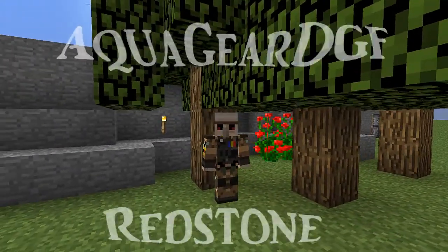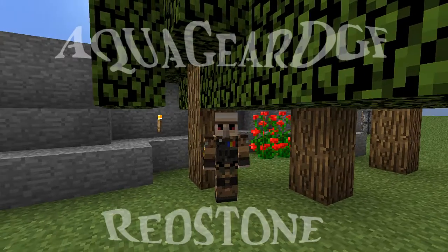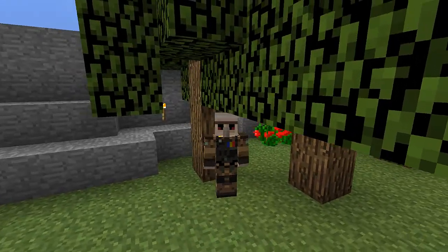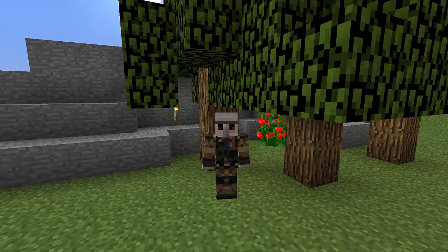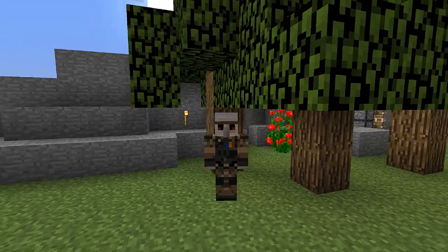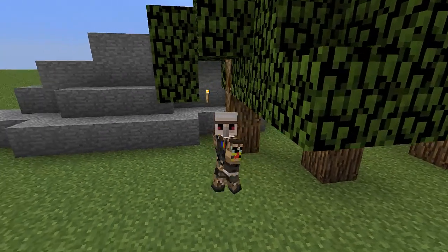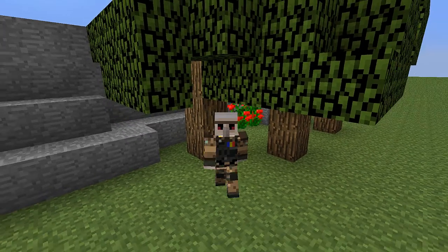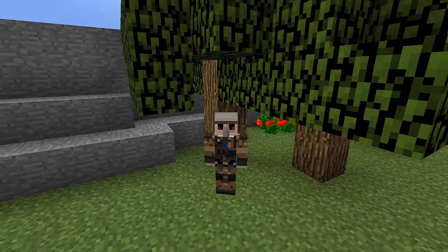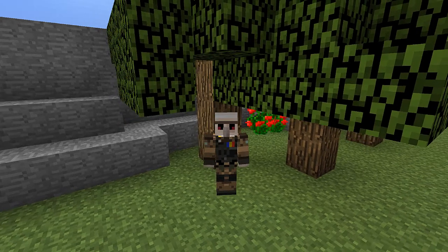Hello everybody, AquaGear here and welcome back to another episode of Redstone Mini. Today we are going to be looking at another secret redstone door. This door is going to focus more on a little bit of camouflage and natural look instead of actual technical redstone. I put a little skit together just to kind of show you guys how someone would find it, even though they probably wouldn't. I hope you guys enjoy and I'll be back after to show you guys how to build it.